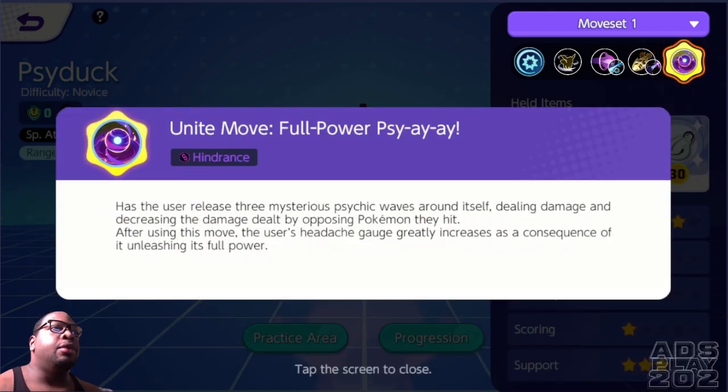While the mysterious power is active, the number of times the electricity spreads will increase, and the upgrade increases the duration that opposing Pokemon are left unable to act. His Unite Move, Full Power Psi, has the user release three mysterious psychic waves around itself, dealing damage and decreasing the damage dealt by opposing Pokemon they hit. After using this move, the user's headache gauge greatly increases as a consequence of unleashing its full power.